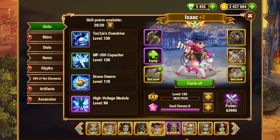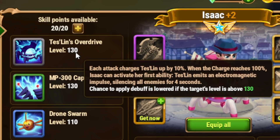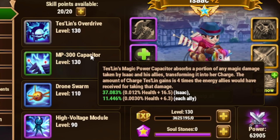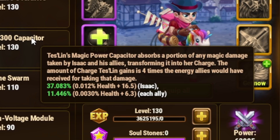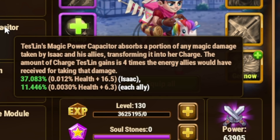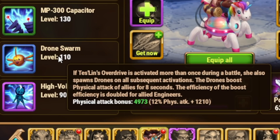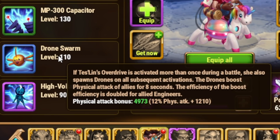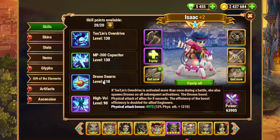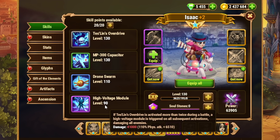Let's quickly look at Isaac and why people consider him a solid tank for the Osh boss fight. His ultimate ability silences the enemy team. Given that Osh's primary attacks to the front line are heavy magic damage, this significantly slows down the damage output so your Martha can keep the team alive. The power capacitor absorbs a portion of any magic damage taken by Isaac and his allies, transforming it into charge — the amount of charge Tesslin gains is four times the energy allies would have received from taking that damage. So all that magic damage hitting Isaac is being converted straight into energy, allowing him to continually spam the silence ability and use his Tesslin overdrive, which boosts damage output for allies — double for engineers — boosting the physical attack of Zhu, Nebula, and Sebastian, all three of which contribute to overall damage output.